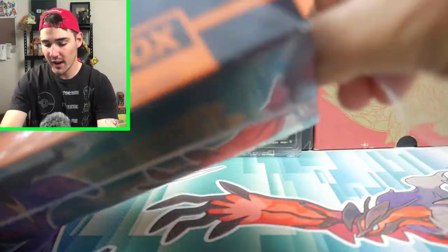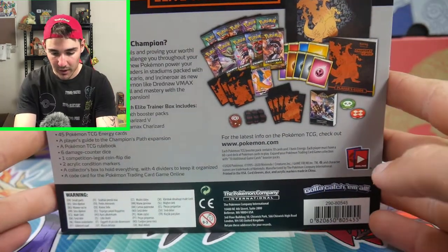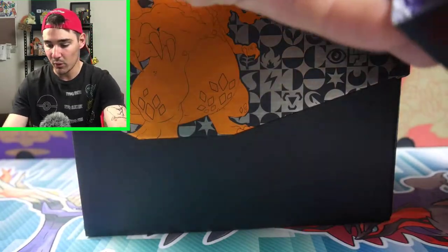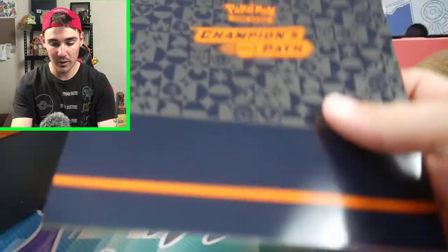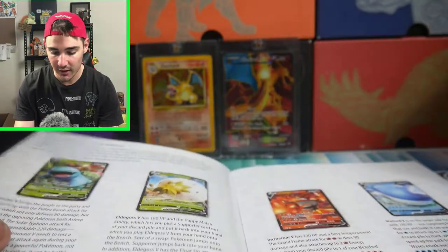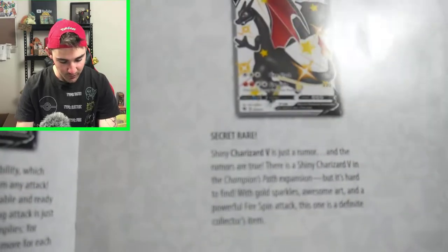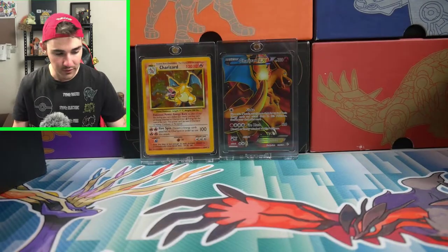These ones come with 10 booster packs of Champions Path. I did get these for a really good deal. The Charizard — I actually just forgot it was in there. I did open up some the other day with Brody. But because this is our first one, we're going to take it quite slow. So we got this player's guide — it has all of the cards in it. I did notice on Brody's video something quite funny — just pause that if you want to read it. It's got all the player's stuff in it.